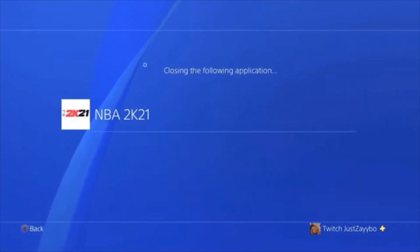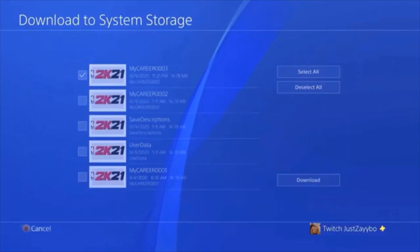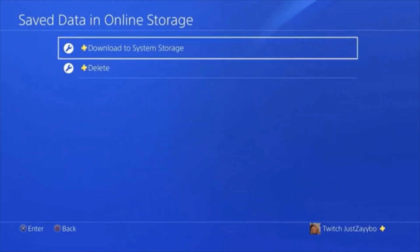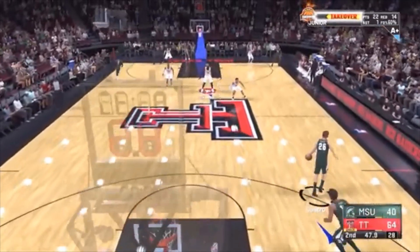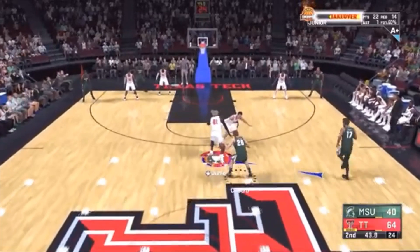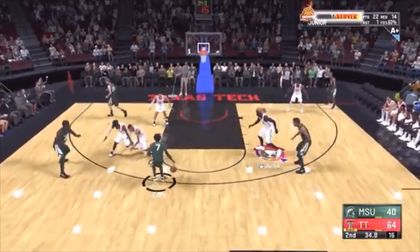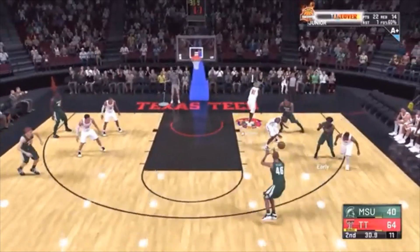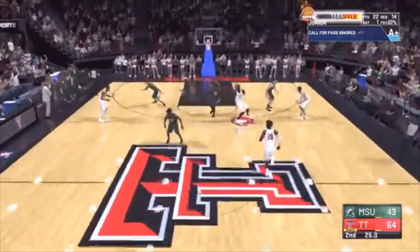After you've done the glitch eight or nine times and progression stops, every 12 to 24 hours here's what you do: go into Settings, Application Save Data Management — 2K21 will close. This time go to Online Storage, then Download to System Storage, select 2K21, select the MyCareer file you uploaded, download it back to your console, hit Apply to All, then Yes. Load back up. Going to the NBA does not remove any badge progression you earned there — it just adds on. Do the glitch 8-9 times, go to the NBA, then after 12 hours come back, download your save, and repeat to maximize badge progression.